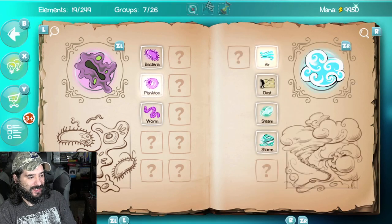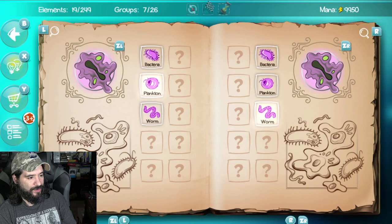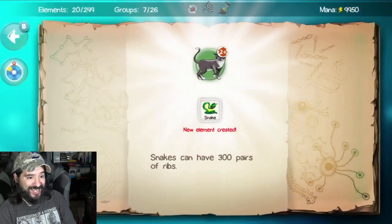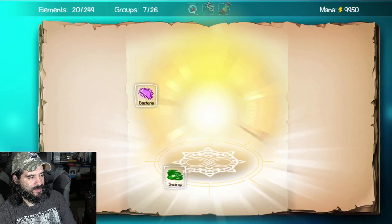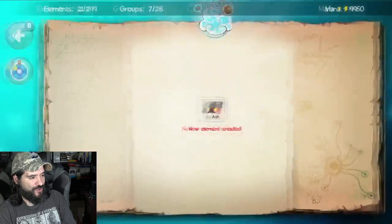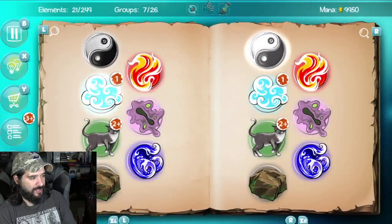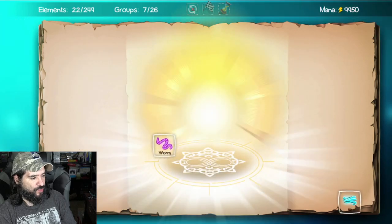I'm a sucker for stuff like this, I don't care what people say. Plankton and worm — nope. Bacteria and worm — nope. Worm and swamp — snake! We got the worm and the swamp. Can we do bacteria and swamp? I don't think I did all the ones I could with bacteria. Fire and worm is ash. Worm and air — butterfly! Nice.